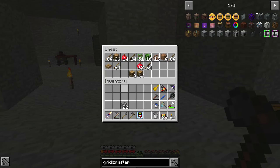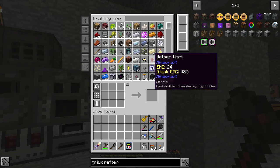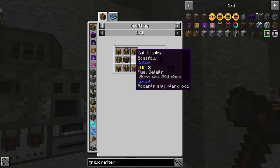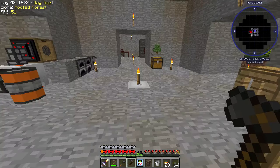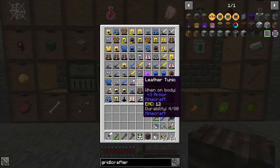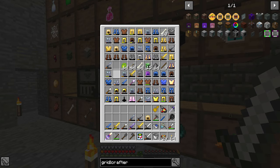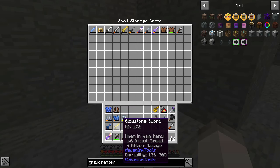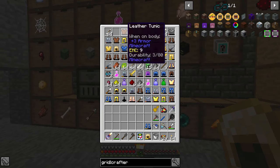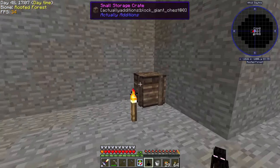Now that we have a halfway decent axe, we should be good to go. What we're gonna be doing today is working towards getting the crafter. Before we do anything like that, I want to make a small storage crate because our mob farm is doing a lot of work and it's kind of full. In fact it is full. We're gonna grab basically everything out of here that doesn't go into the system.